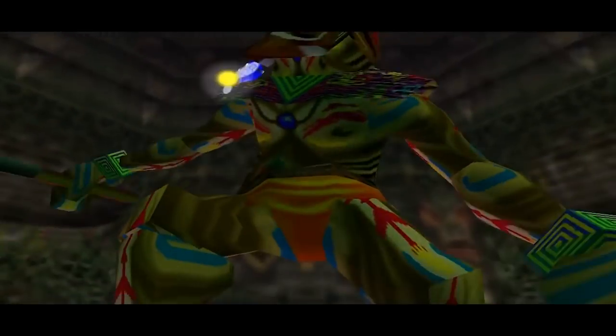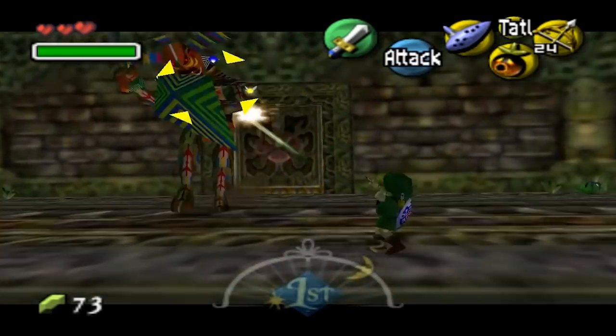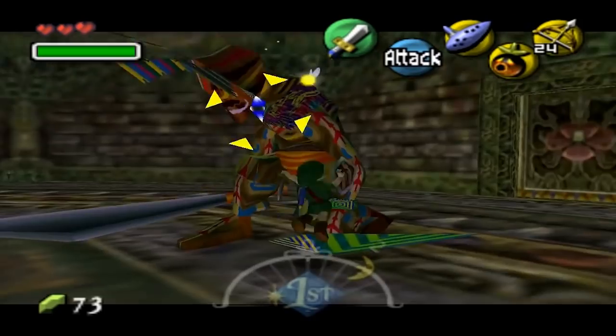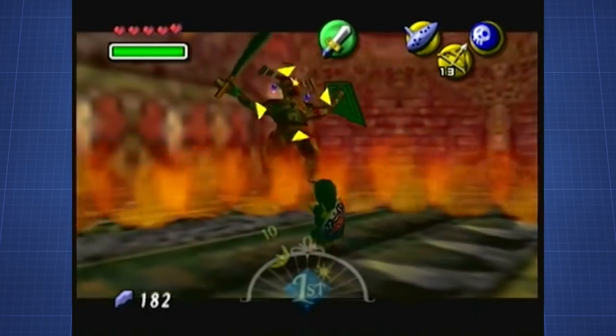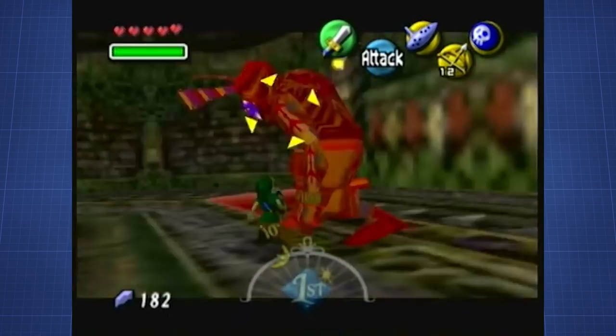Even though Odolwa has two faces, he pretty much never activates the second one during a fight in a speedrun. Oddly enough, it doesn't even really matter if the runner messes up or not, which makes us assume that a certain time needs to pass during the fight for this face to activate, which then summons all sorts of bugs and moths. In the original N64 version, this fight is very straightforward — stun Odolwa with an arrow and deal damage. However, there are a few things you can do to speed up this fight.